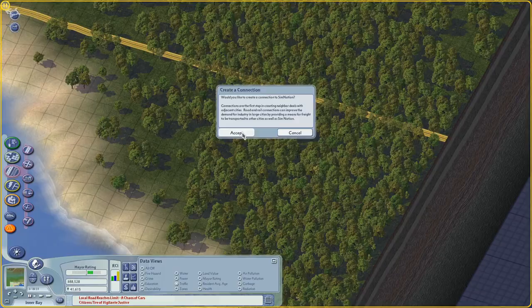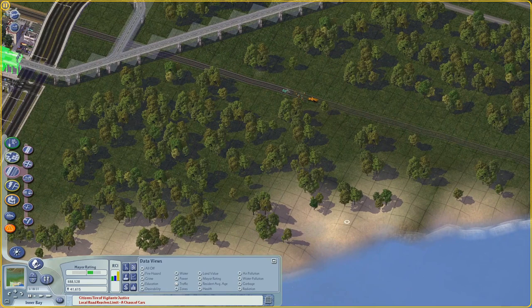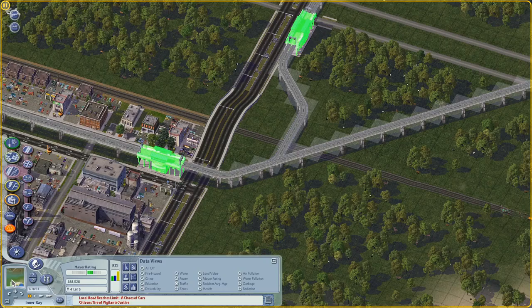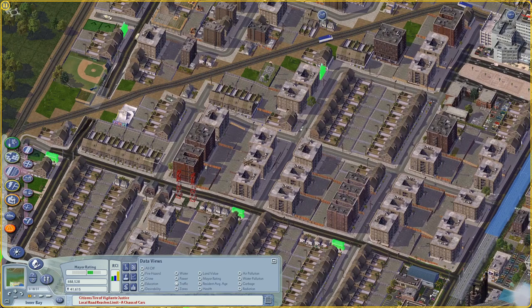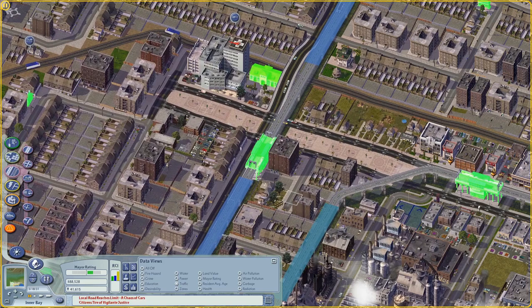This rail connection is going to go all the way to the edge of the map and connect to the neighboring city, which we won't be building anytime soon. But I may create a freight rail that uses that line. That's kind of a cool little interchange there. You'll also notice I've put a little bit of green space in along this rail corridor - there's a nice ballpark there, this space is unused because of that tunnel, and there's a little community garden back there as well. So we're starting to get a few parks.